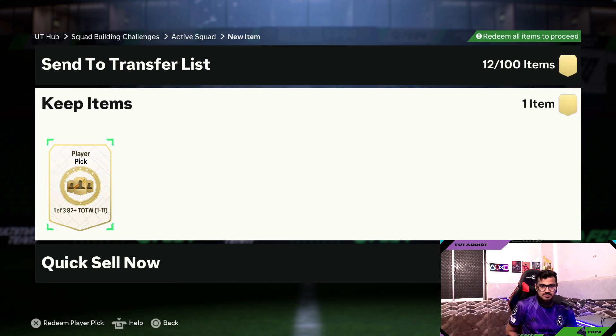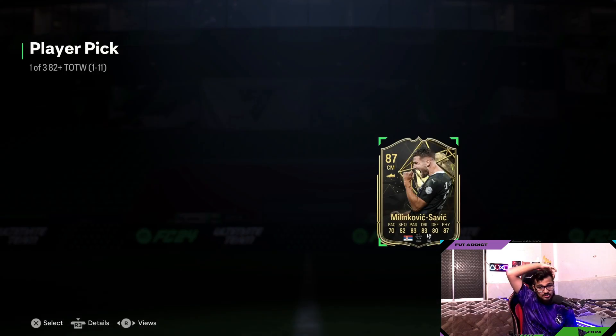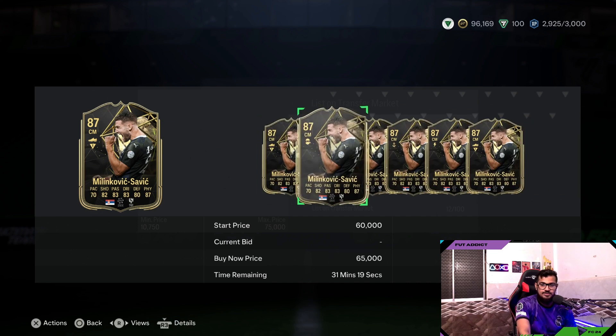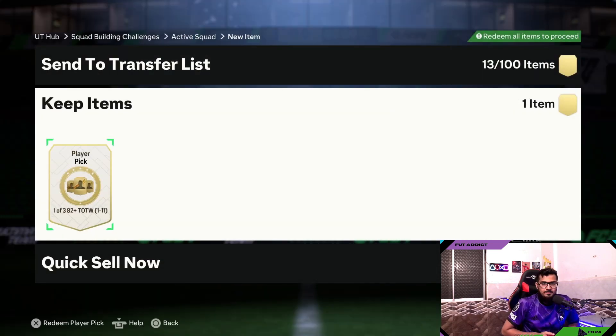Pick number four — let me know guys what did you pack out of these. We got saved by Milinković-Savić. He's not the best, but still a very good pull — 50k. That's a dub!